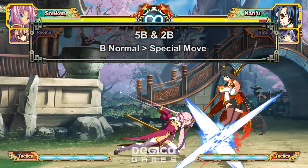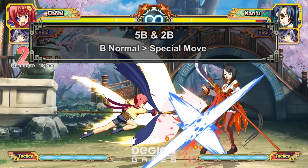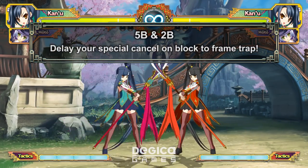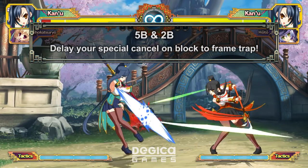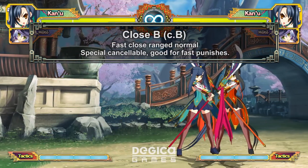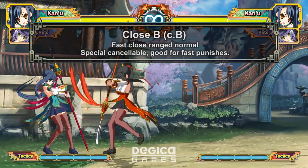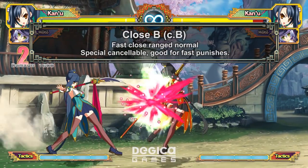Even at high level play, this is what the game boils down to. A big part of why this game is so easy to get into is because you don't need to practice hard BnBs. If they block your B move, delaying the special move is a good frame trap, but be careful — some special moves are punishable if blocked depending on range. Close B is very similar to Guilty Gear's close slash. It comes out automatically when you press 5B while standing close to the opponent. It's almost as fast as an A normal and cancelable into special moves, making it great for close range punishes.